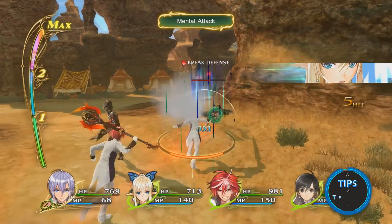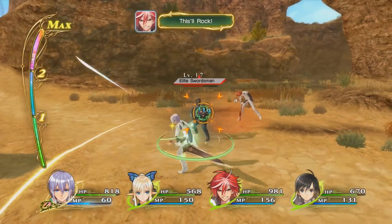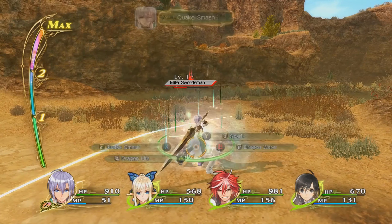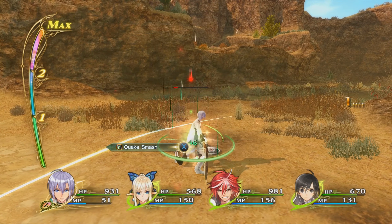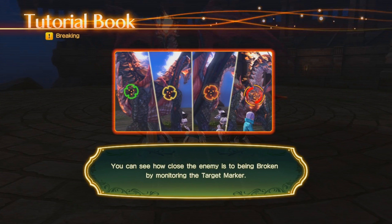DPS-wise they may seem impractical compared to normal attacks, but by comboing standard attacks and tossing in a break attack, this can allow you to break an enemy far easier. Keep an eye on the target marker to get a feel for how close the enemy is to breaking.